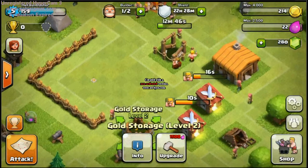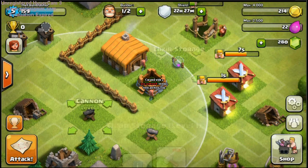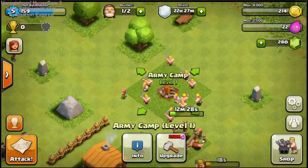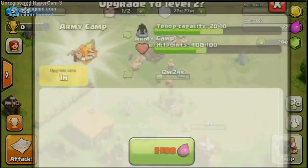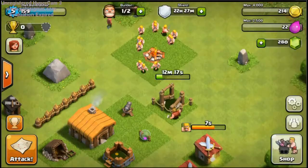How many troops do we have? We have 13. Oh, we ought to upgrade this army camp too — that's very important. Because holding 30 troops is actually much different than holding 20. Because if we don't, that would be dangerous for us — we won't be able to attack people and stuff.